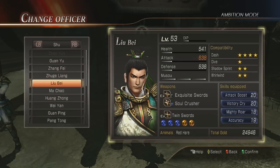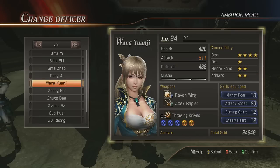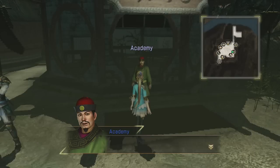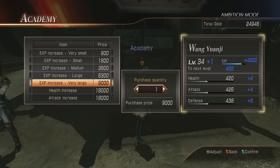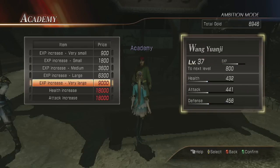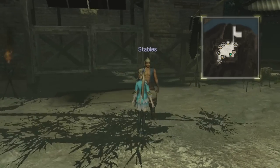Let's change to an officer that hasn't been leveled up yet to show how it works. I've got a request for Lian Yue Ji's weapon, I'll have to put that out there. So watch how it levels up: from 34 to 35, then to 37 — 18,000 gold for about three levels, not too bad. You can earn money so easily, not even lying.